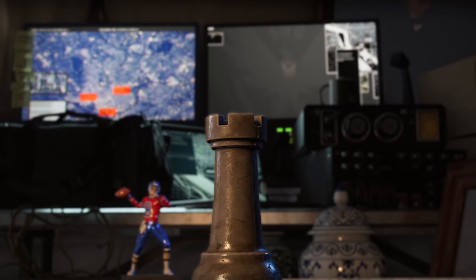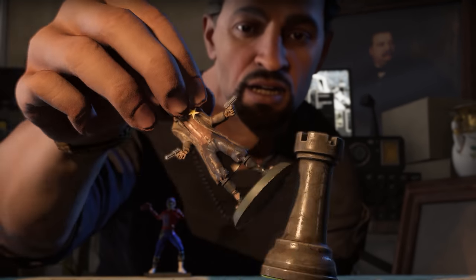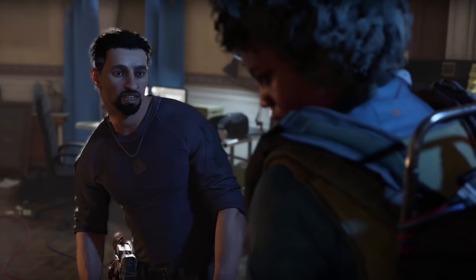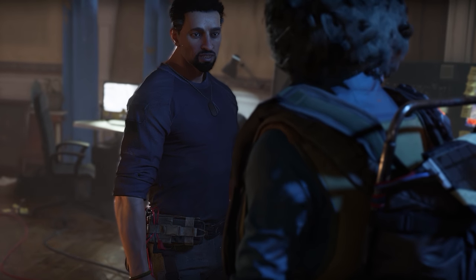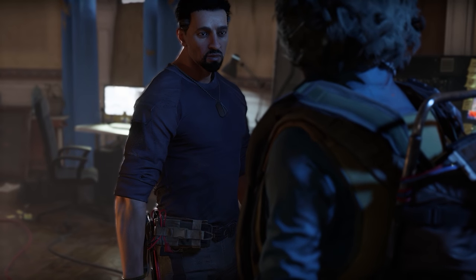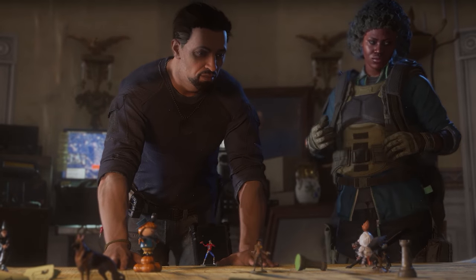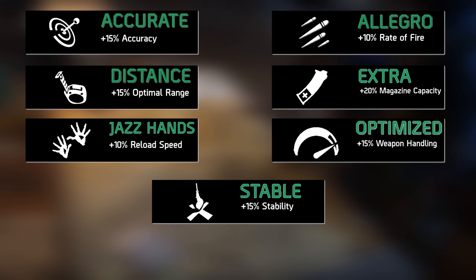For the purpose of this Weapon Talent tutorial, I will be referencing a high-end weapon, as this is more geared towards endgame, but the same basic principles apply across the board to lower tiers of weaponry. Every high-end weapon will come with three Weapon Talents. The first is a passive handling characteristic that is always unlocked, and these include Accurate, Allegro, Distance, Extra, Jazz Hands, Optimized, and Stable.